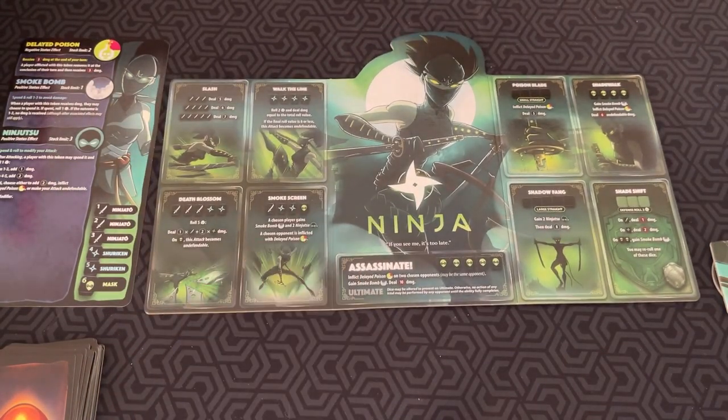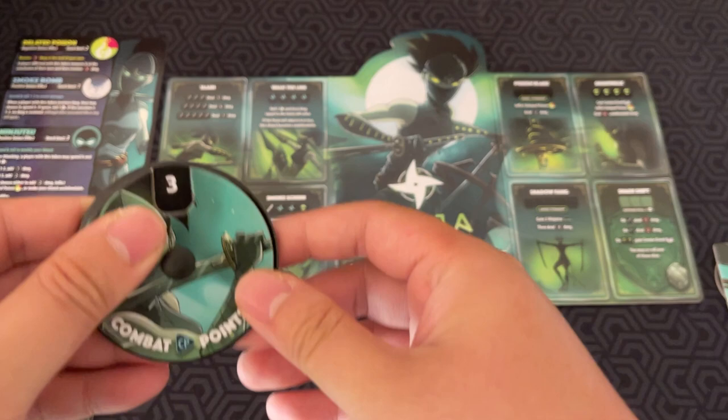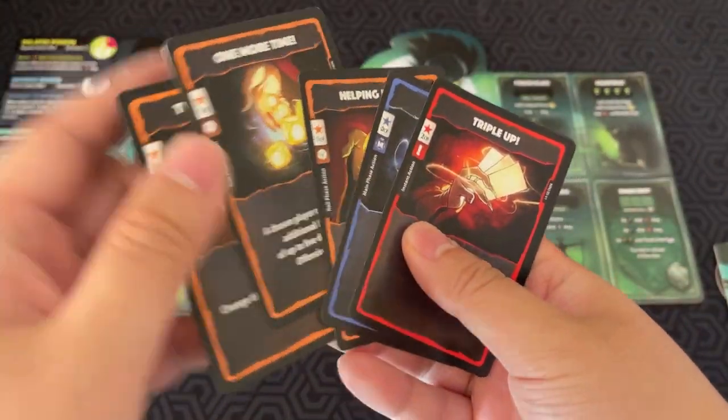Before we get into all that, let's cover how a turn works. First, you upkeep some status effects during the upkeep phase. Then on your turn you get one combat point, or CP, which is used to play different cards. You also draw a card. You start with four cards, draw one each turn, and your hand limit is six.